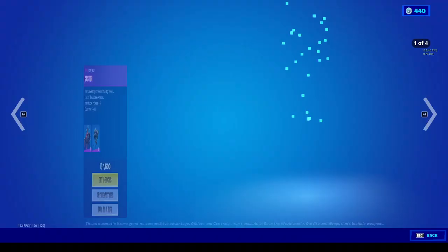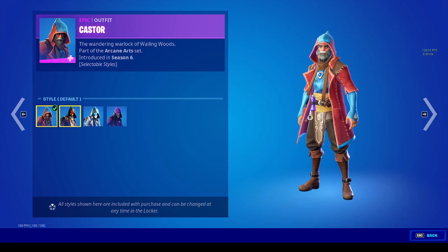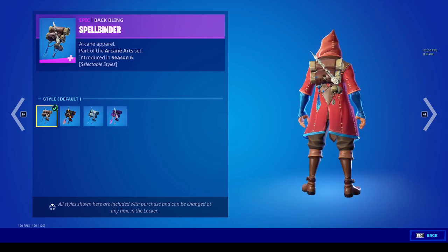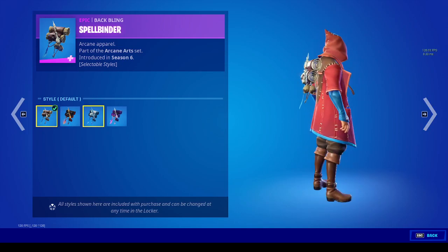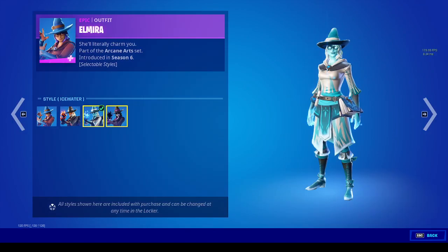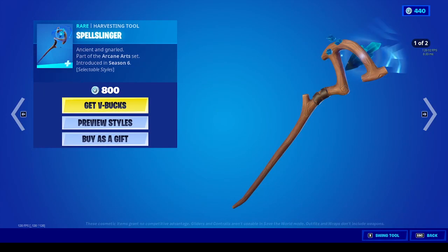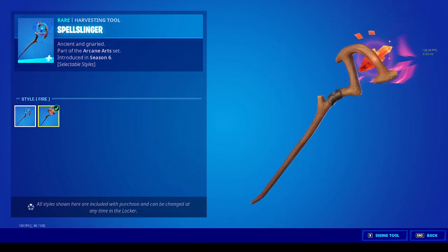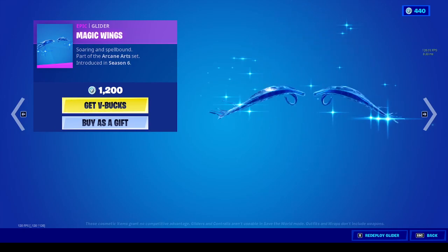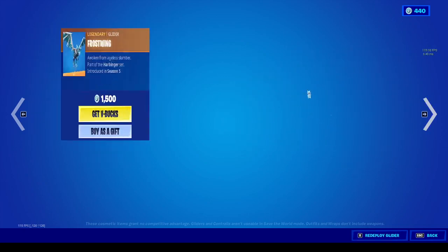Okay so this Caster skin is actually cool — fire, ice, water, dark, and default styles. The back bling can also change. Elmira also has the same. And then the spell slinger can be changed from fire to default. The magic wings glider is actually really cool — I wish I had it.